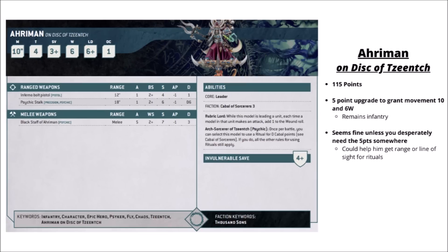Overall Ahriman feels very solid for 110 points. Some people feel his rules are a little more bland now compared with what he could do before with a huge amount of psychic power options - now it's a fairly simple free Cabalistic Ritual, plus 1 to wound, and extra Cabal points. His alternative datasheet on a Disc of Tzeench is just 5 points extra. He still remains Infantry rather than Mounted, which is definitely a positive. He gains an extra 4-inch movement, the Fly keyword, and an extra wound, which could potentially get him line of sight for his free Cabalistic Ritual, or make charges a bit easier.